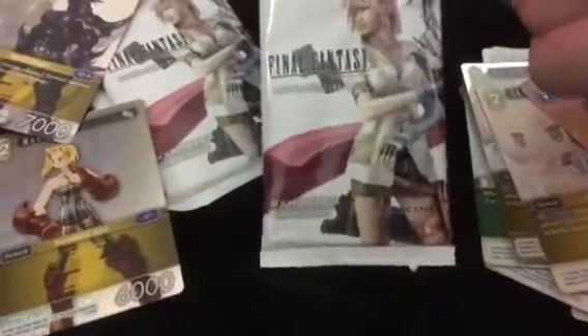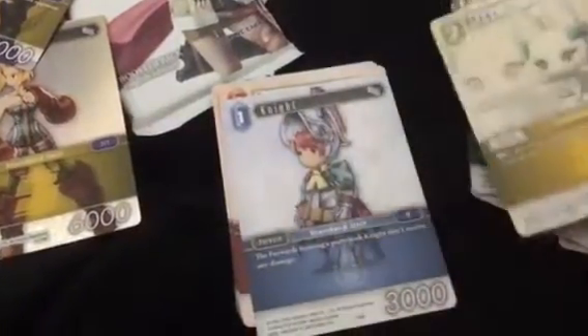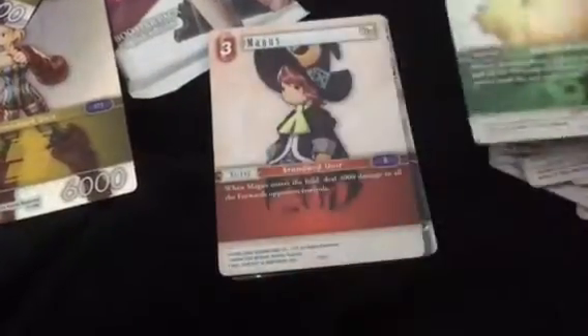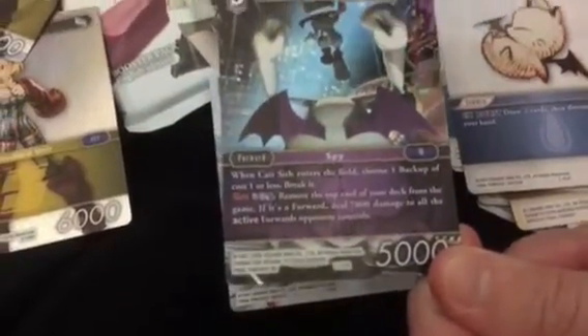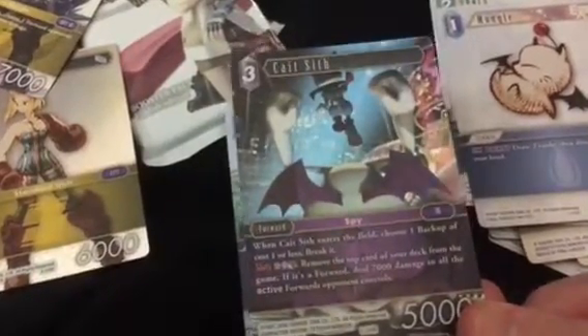We are still learning the game, so we don't know what cards are great — we just know what sells on eBay. We've been looking at card values and are in shock at how valuable some of these are. Cloud seems to be the most expensive card in the set right now, with a foil Cloud legendary selling for $70 on eBay — insane, considering a box retails for about $140. And look at this Kate Sith — really cool foil card, almost like a 3D card.